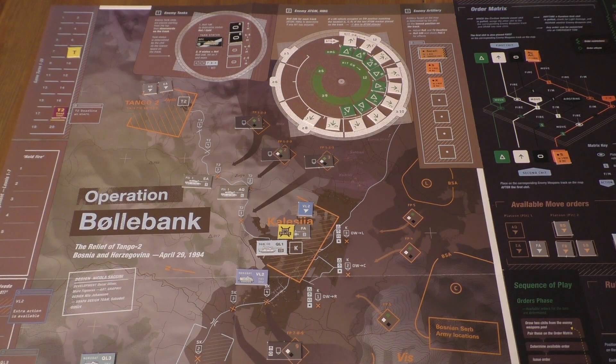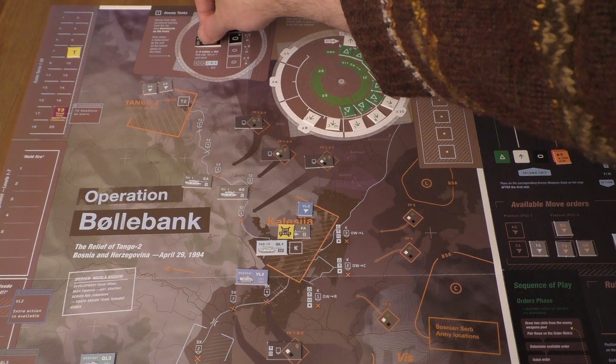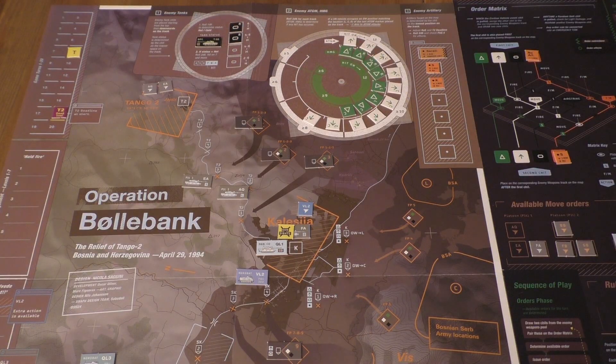So then we go into the enemy reaction phase. First roll for the tanks - it's a 5, so the tank goes hot. I repeat, the tank goes hot. T-55s firing from the hills.